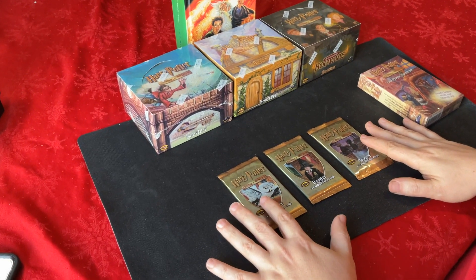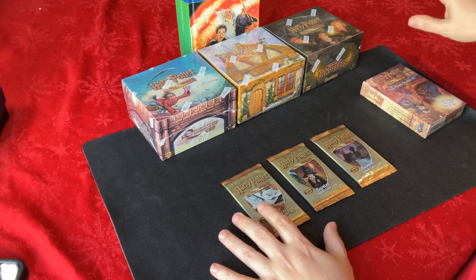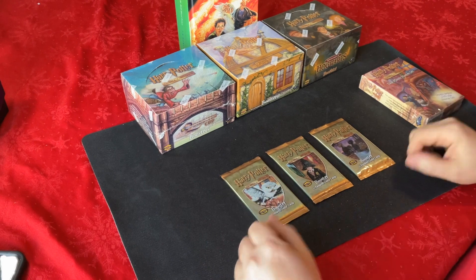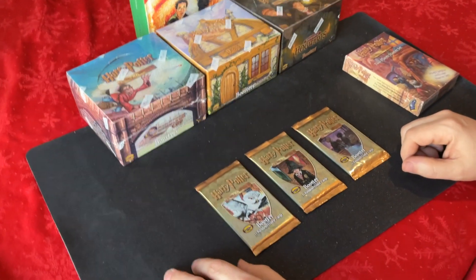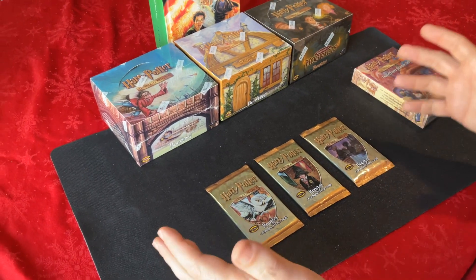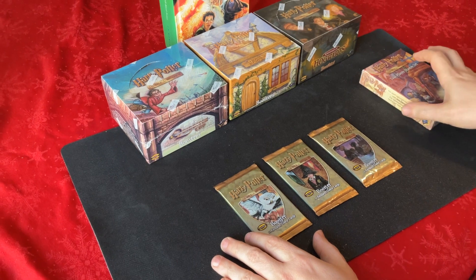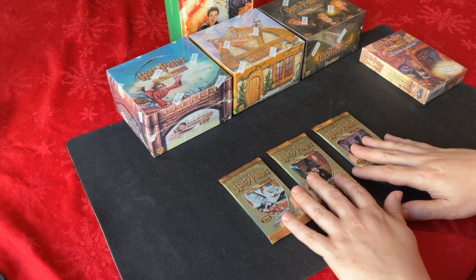The last hurrah before they cancelled the game, they came out with a new set: Chamber of Secrets, based off that second book. Unfortunately, that one is very hard to find and very expensive these days, so we don't have any. But we've got this, and I think it's a good little selection. We could open up these three packs and see what we get.